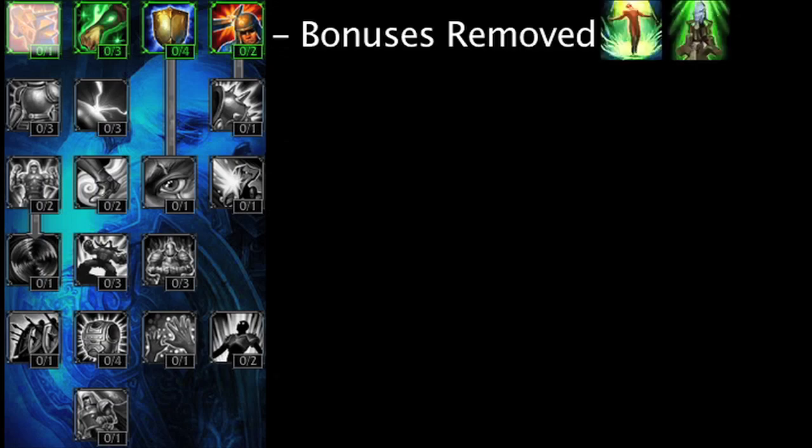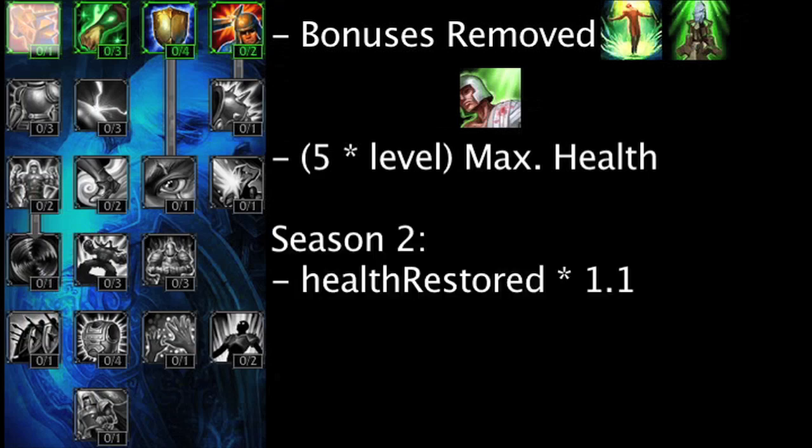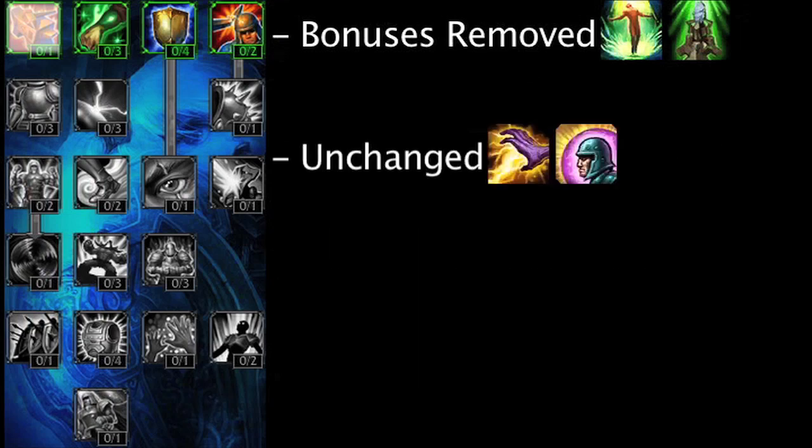Summoner's Resolve no longer grants a bonus to the summoner's spells Revive and Garrison. It will now grant a champion with Heal an extra 5 maximum health multiplied by the champion's level, as opposed to increasing the health restored by 10% in Season 2. It will also cause Barrier to shield for an extra 20 damage, as opposed to reducing the cooldown by 20 seconds in Season 2. The bonuses to Smite and Cleanse remain unchanged.